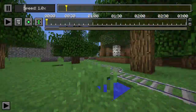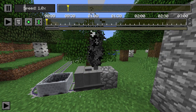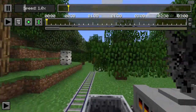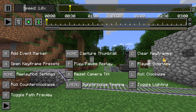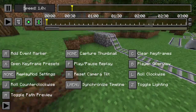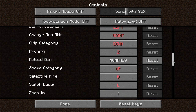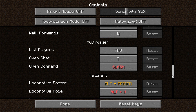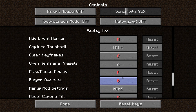The Replay Mod renders textures and lighting smoothly — trains, torches, everything looks good. You press T to exit the free-cam view. If your keys aren't working, press the play button to check your key bindings, or go to Options > Controls and scroll to the Replay Mod section to reassign keys — be careful about key conflicts with other mods.